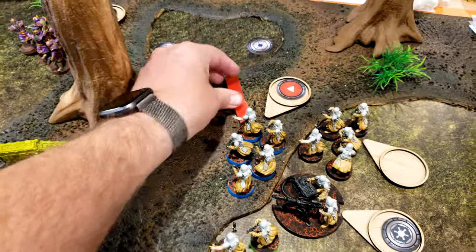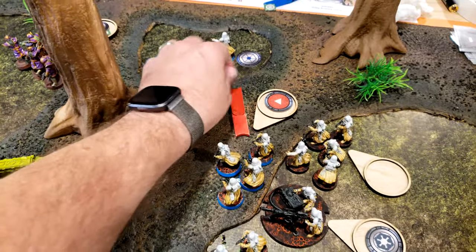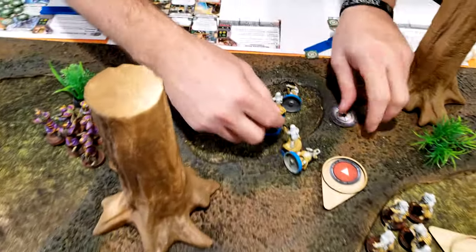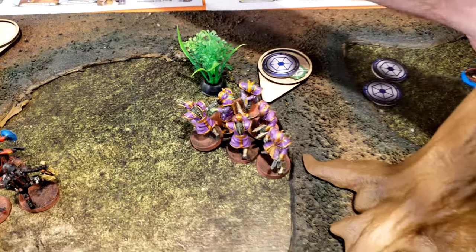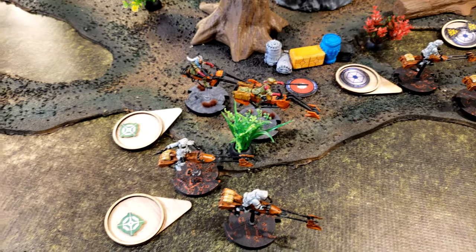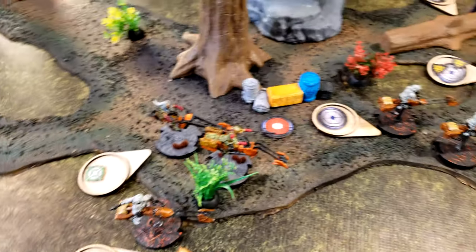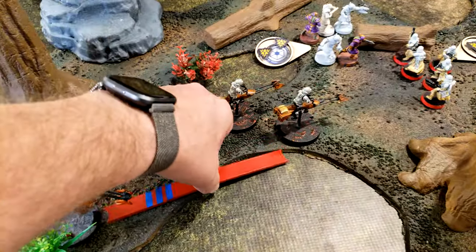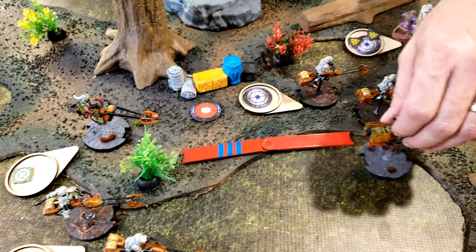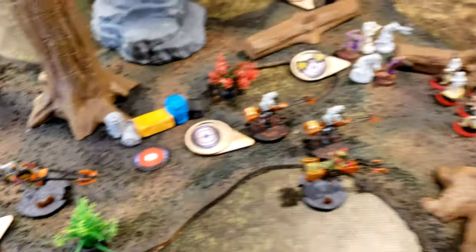We'll go with the blue squad over here — they're going to move once and then twice, just into the water, and then they're going to shoot at the purple guys right in front of them. The second speeder squad got pulled and they're going to repeat what the prior squad did — move over to here, aim and fire. Four hits — I score one.